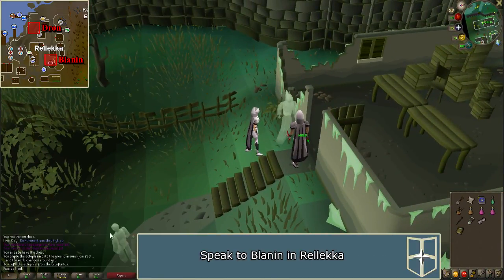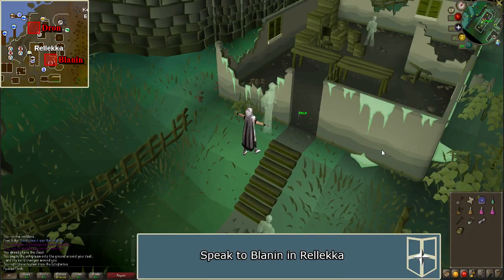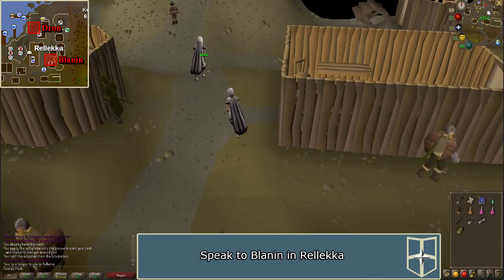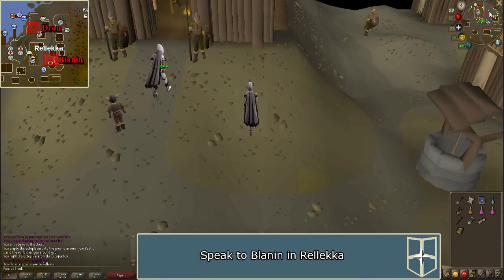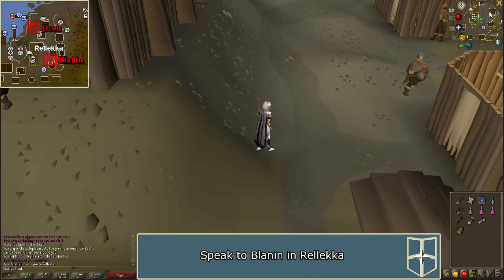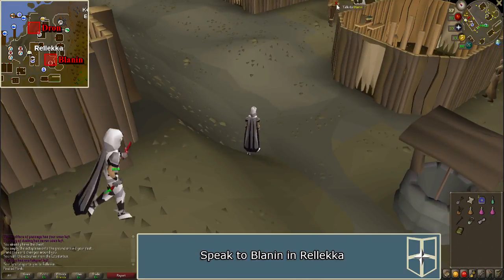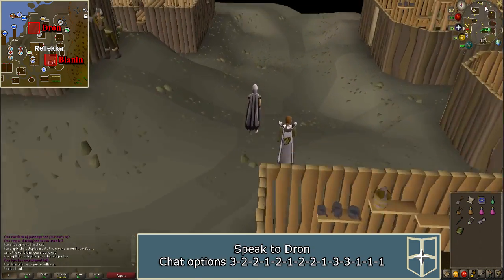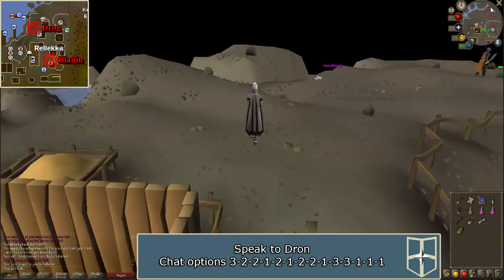Next, travel to Rellekka. You can teleport using an Enchanted Lyre, or teleport to House tab if your house is in Rellekka. Speak to Blannon, who is located east of the long hall. Afterwards, speak to Drawn, who is located near the northernmost dock.